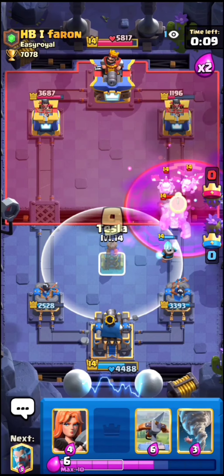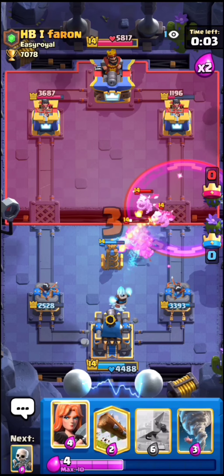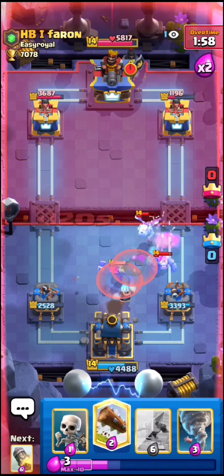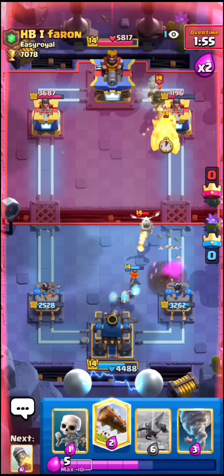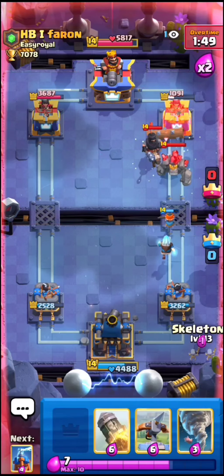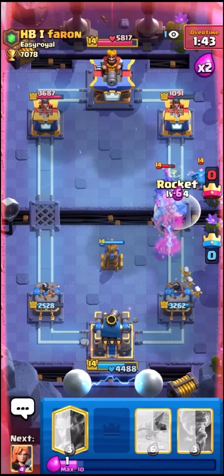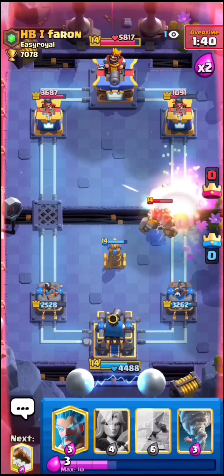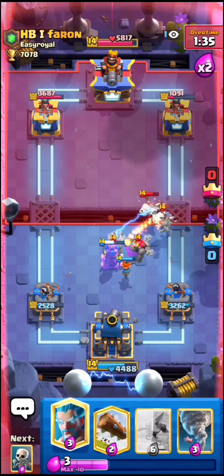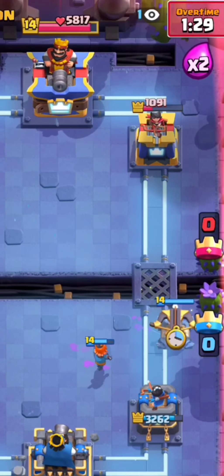Right here I'm just gonna play the Valkyrie — that should take care of everything. I can't really go in right now; I probably could on the left but I feel like that's unnecessary, especially since I already have the damage lead. Let's go skeletons up high to protect our ice wizard, and I'm gonna rocket his whole push — that should take everything down. Let's just cycle back to another ice wizard. So far so good, pretty good defense.